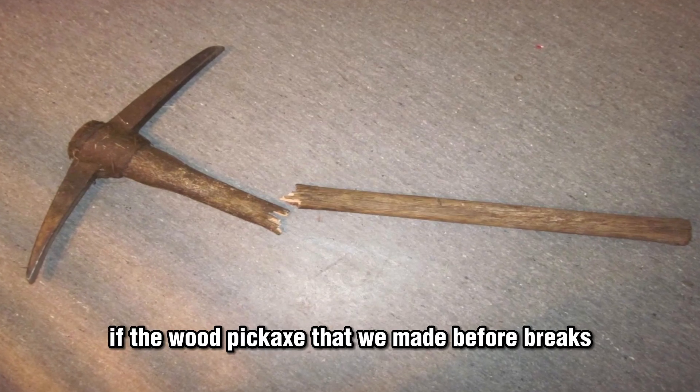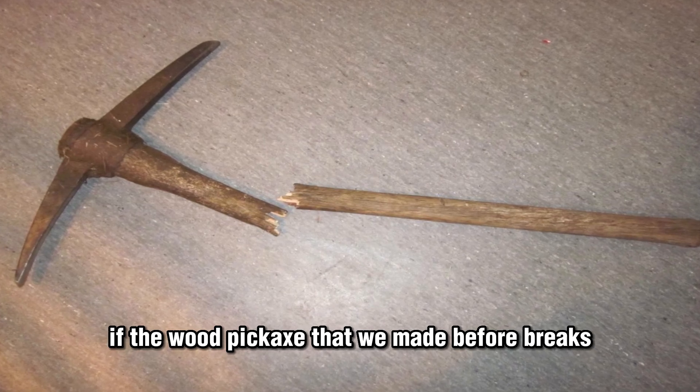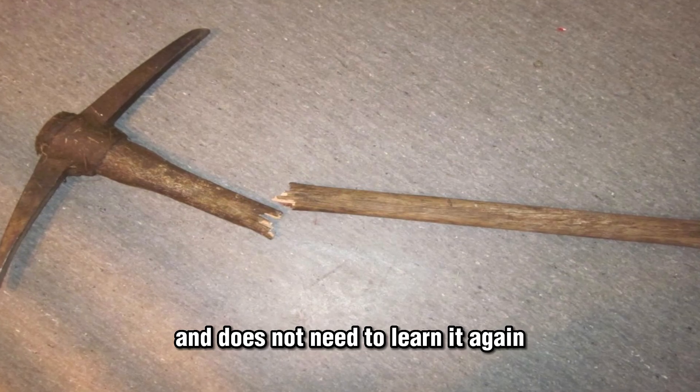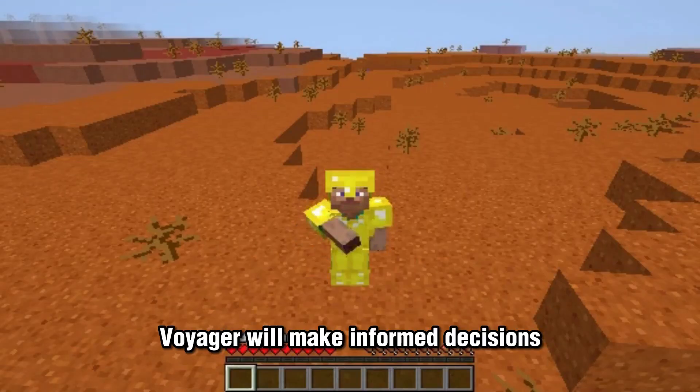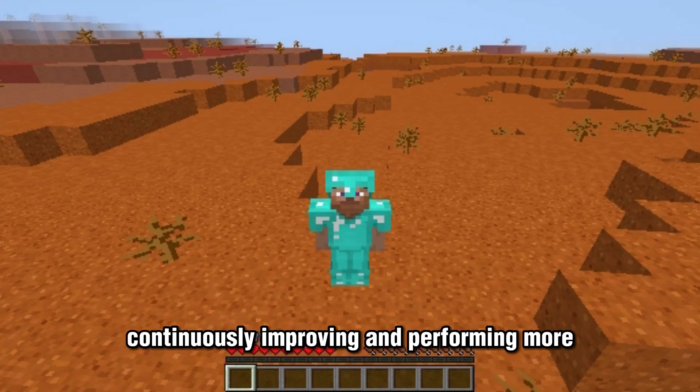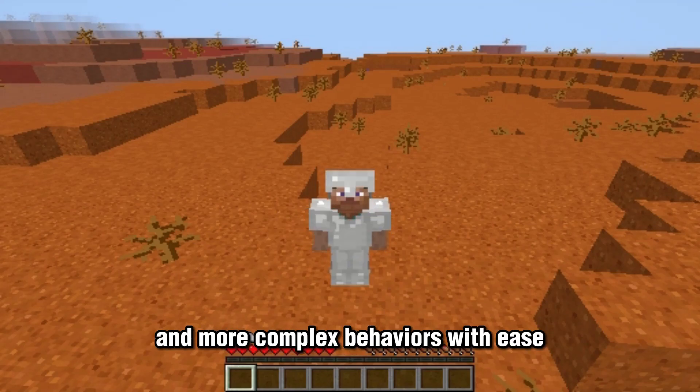So for example, if the wood pickaxe that we made before breaks, it knows right away how to make a new one and does not need to learn it again. Voyager will make informed decisions based on its past successes, continuously improving and performing more and more complex behaviors with ease.